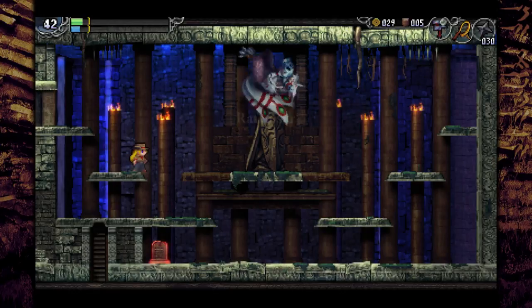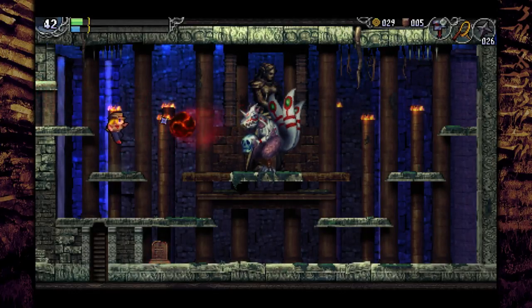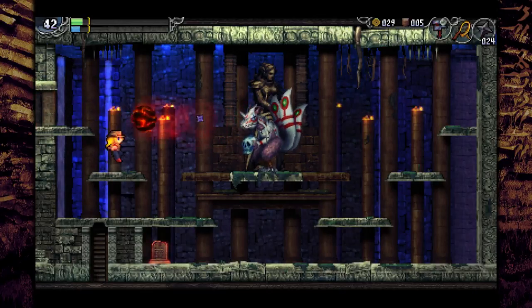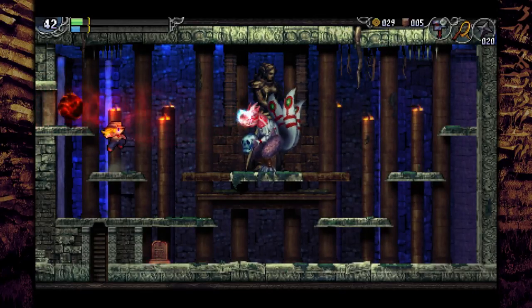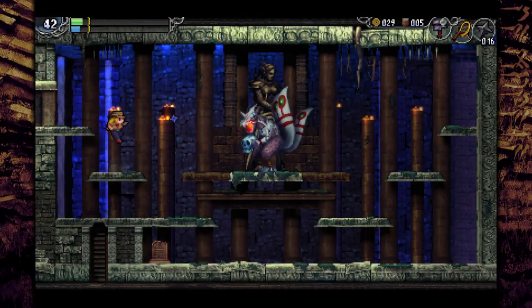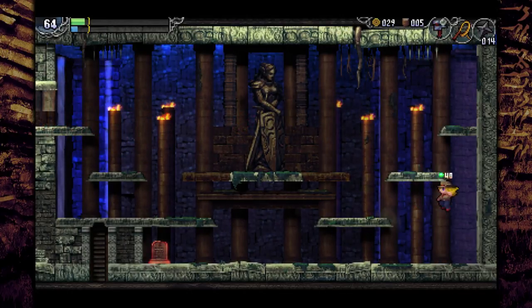Now that we have the shuriken we can attack at range, and Ratatoskr is a complete joke. It's nice to have a ranged weapon — certain bosses are more or less impossible without one. This one is very possible without it, but it goes from being a tricky boss to impossible to take damage from unless you try.